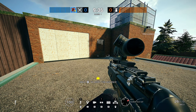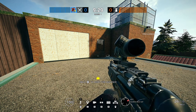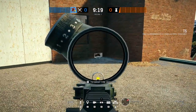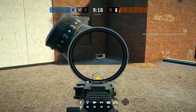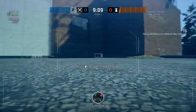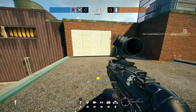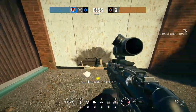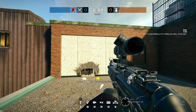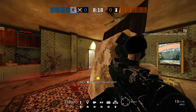Mute and Mozzie are must-picks at this point because of the sheer amount of things coming through drone holes — Mozzie can capture drones and Mute can disrupt everything. Bandit tricking gets a lot harder with anything near a drone hole. The play is: have a teammate go in with a normal drone to bait out any defenders watching it, then you come in with your deployed RCE drone and detonate it. Usually the wall is reinforced, so you pair this with a Thermite to instantly open a full wall — easy.